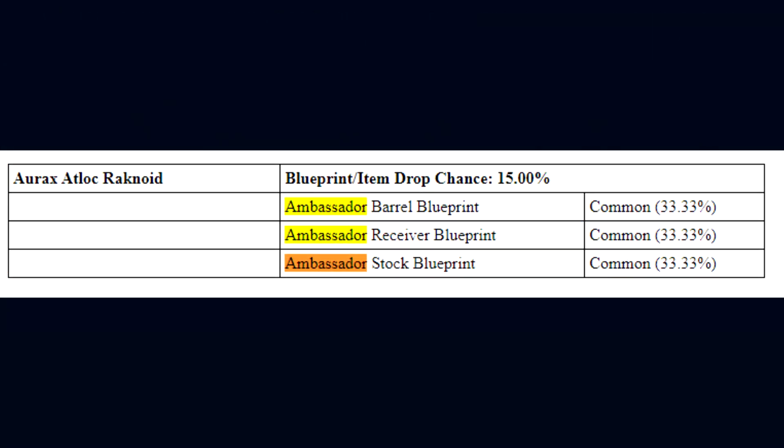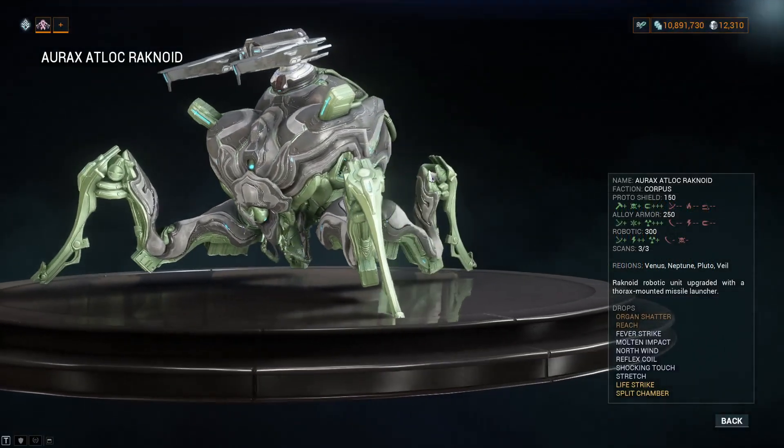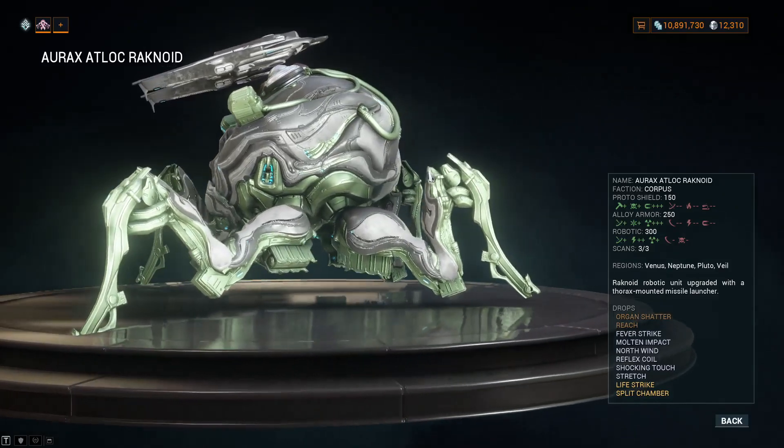As for the Ambassador's components — that being the Barrel, Receiver, and Stock — they each share a 5% chance to drop from the Oryx Atlock Rachnoid Units found throughout Corpus Railjack Empyrean Missions.